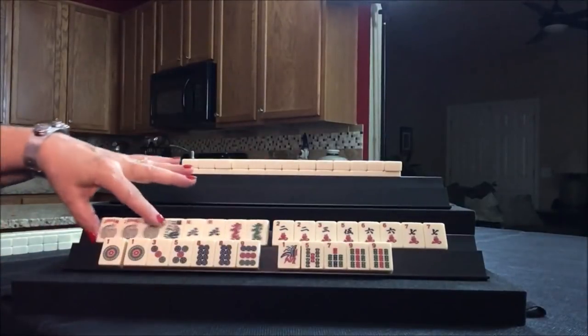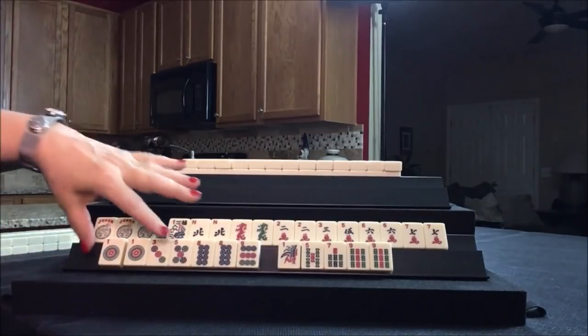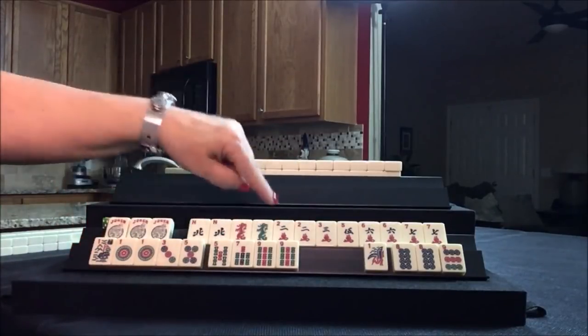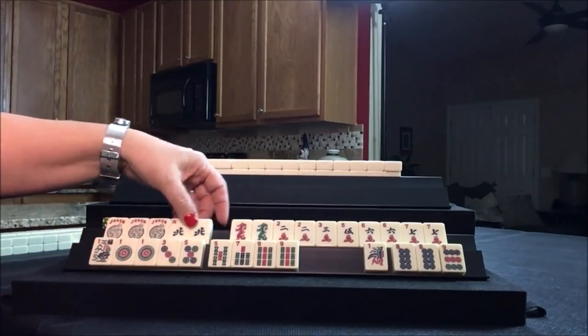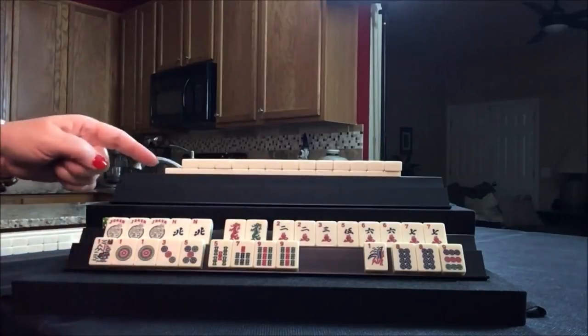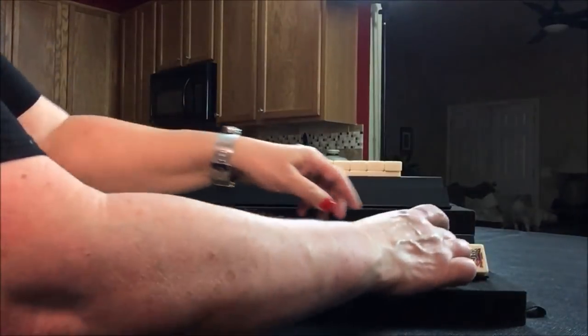For player one, they do have three jokers, which is nice. I do see a potential pair hand here — one, three, five, five, seven, nine. Anytime I think about playing a pair hand, I want to make sure I'm not depleting the second hand. We could potentially play a quint. We do have two, six, seven — and there's some potential consecutive run with six, seven, eight, nine.